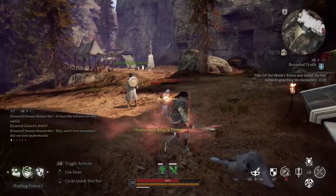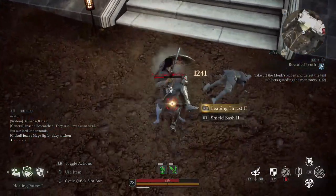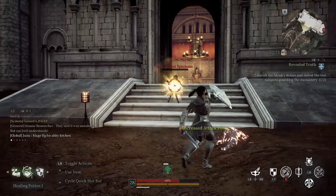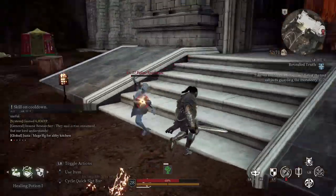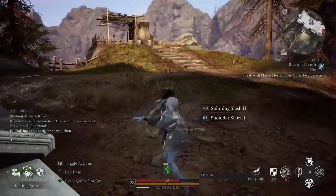Keep this routine up and whittle away at them. Avoid long combos, because you can't afford to stand in one place too long. Lather, rinse, repeat — boom, two dead undead sickos. Once they're dead, get inside the monastery and follow that story, it's about to get good. Have fun out there, minion out.